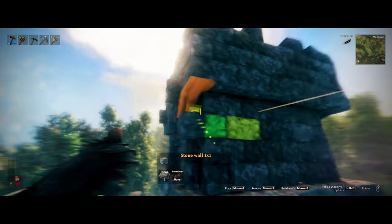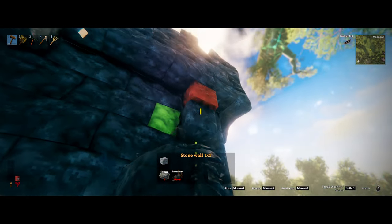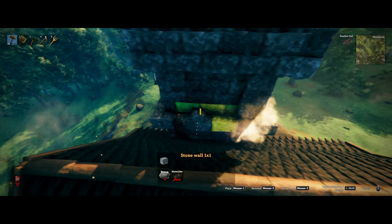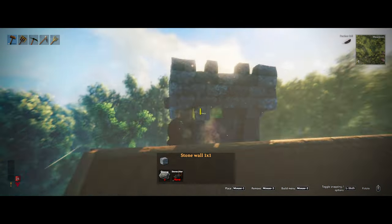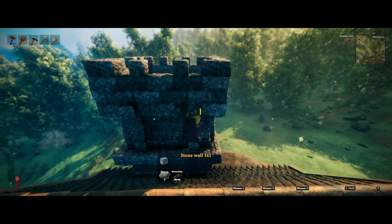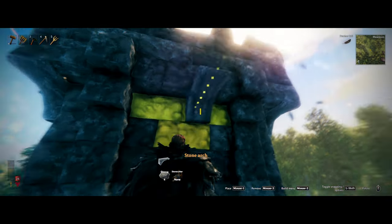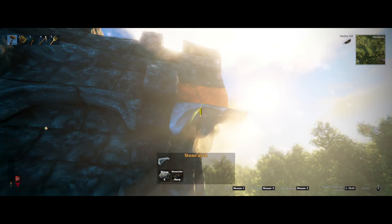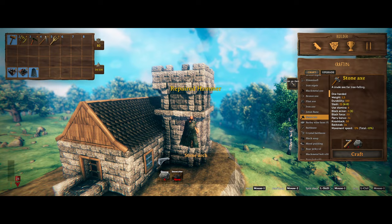Or you could do what I'm going to do — make half of it. I'm going to do exactly the same as I did before, but only do the top part. You don't have to do it this way, you can do it differently. Actually I do it the other way too, building it all the way to the bottom, because that does look good too. Either way, we now have a little bit more detailed tower.